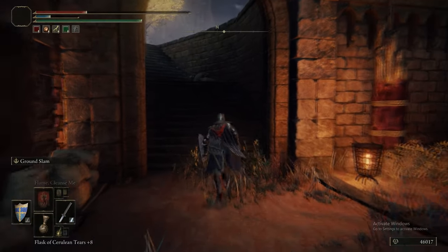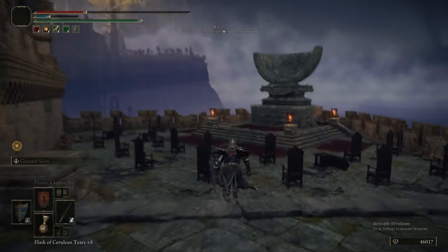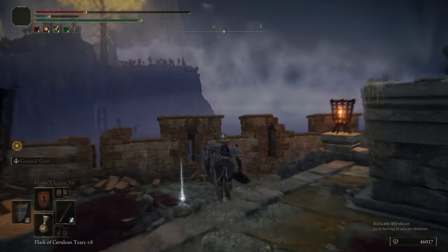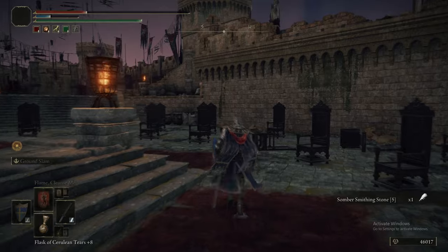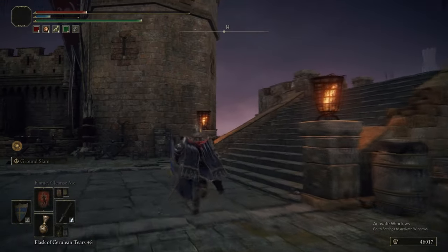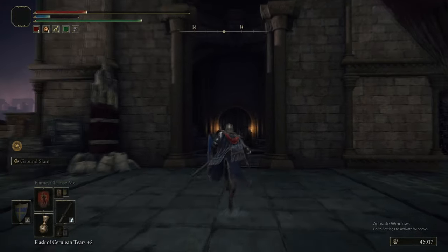Got the Ruins Greatsword and now we're progressing up into Castellan Jerren's area. As you can see with that boss, as long as you can kill the Misbegotten without the Crucible Knight joining in — because together that's going to be a nightmare — one-on-one it's easy peasy. Prepare for trouble, make it double.